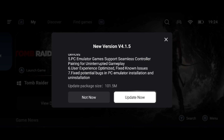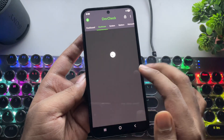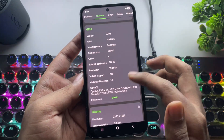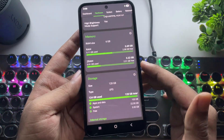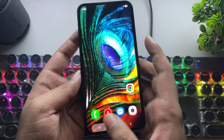Controller pairing has also been improved with a few bugs patched along the way. The phone I'm using right now is the Galaxy device powered by the Exynos 1380 with the Mali G68 5-core GPU and 6 gigs of RAM. I do recommend, if you have 8 gigs RAM or above, it'll run better and more stable.